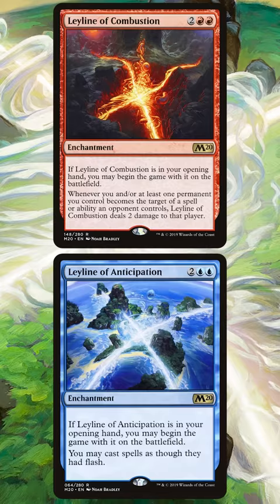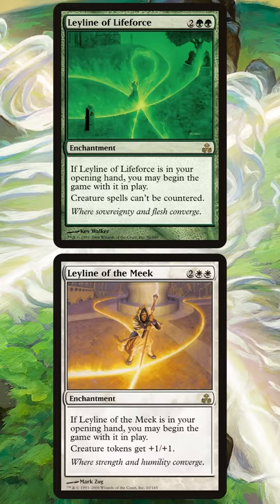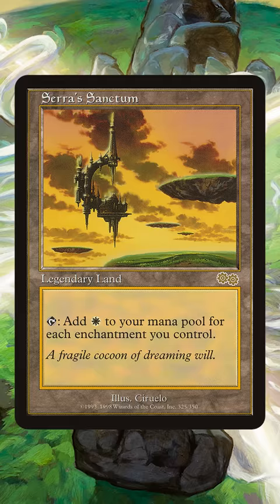The idea of the deck is surprisingly simple. To win the game, we need five Ley Lines in our opening hand. We don't really care which ones — their abilities aren't especially important to our combo. So let's say we start the game with five Ley Lines. Next, we need to find Sarah's Sanctum, a land that taps to make white mana equal to the number of enchantments we control. So with five Ley Lines, it taps for five white mana.